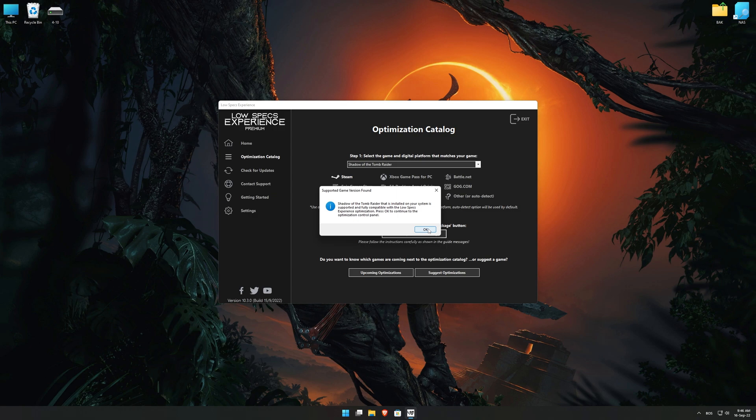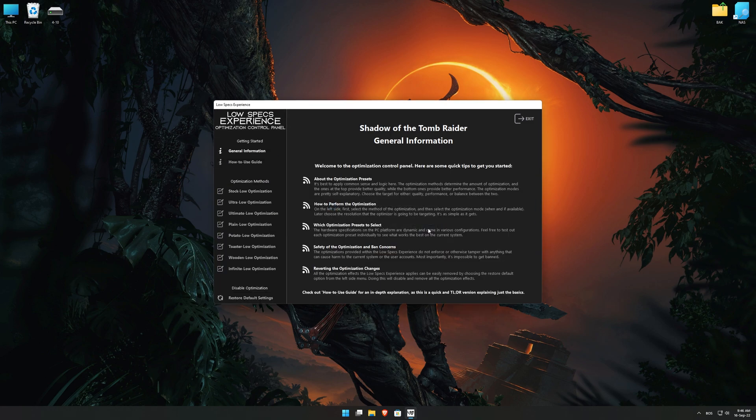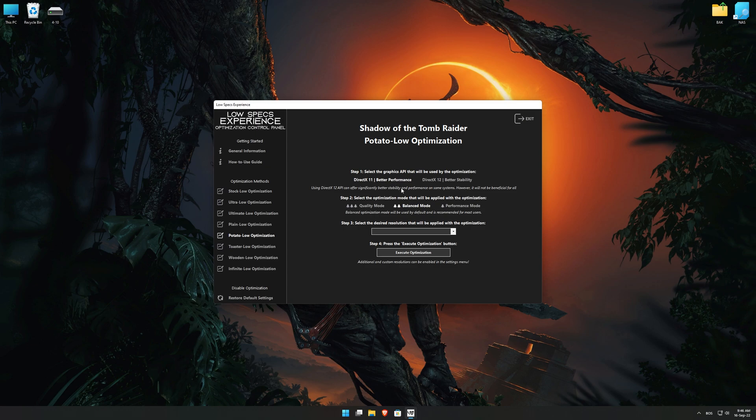Low Specs Experience will now automatically check if the game version currently installed is supported by this optimization. If it is, press OK and the optimization control panel will load. When the optimization control panel loads, simply select the optimization presets and the resolution you would like to render your game at. This is something you will need to experiment with on your own in order to see what works best for your system.